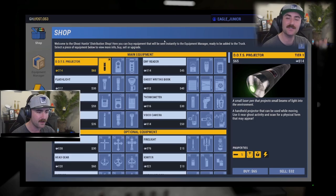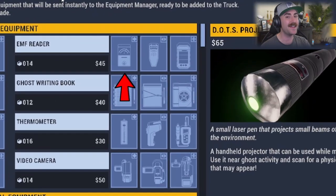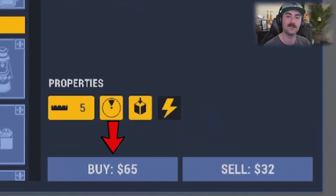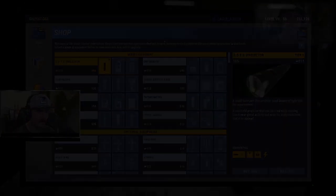This is the screen where you can buy all of your ghost hunting equipment. In this first tab — the shop — you can buy all your equipment here at any single tier. As a side note, each tier of equipment — say a flashlight tier one, tier two, or tier three — they're all going to be the same price. Let's dive into the shop tab a little bit more.